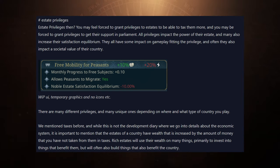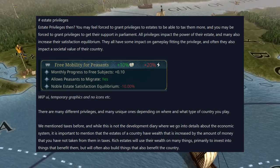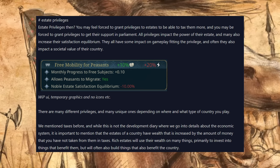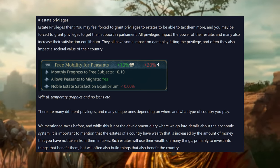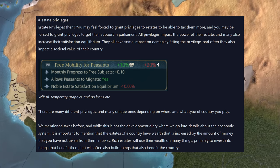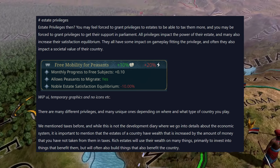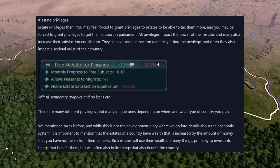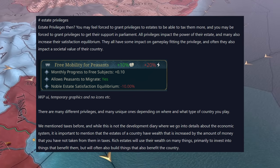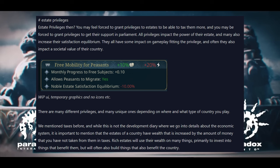Estate privileges: you may feel forced to grant privileges to estates to be able to tax them more, and you may be forced to grant privileges to get their support in parliament. All privileges impact the power of the estate, and many also increase the satisfaction equilibrium. They all have some gameplay impact fitting the privilege. The example given is 'free mobility for peasants': monthly progress to free subjects +0.10, allow peasants to migrate: yes, noble estate satisfaction equilibrium -10%. So you're giving peasants something to be happier about — concessions — but the noble estate isn't happy because you're giving the peasants more free choice.